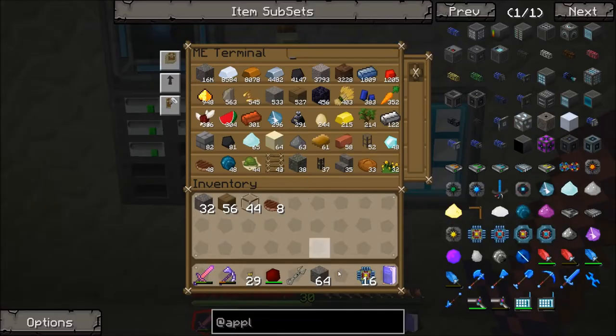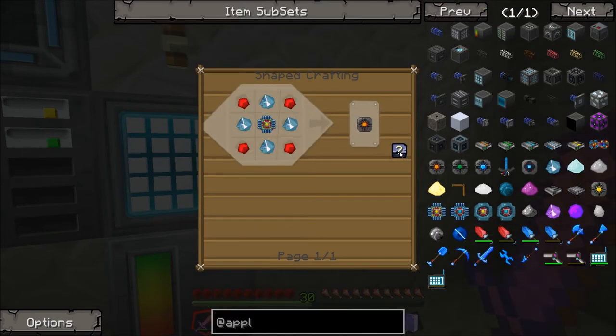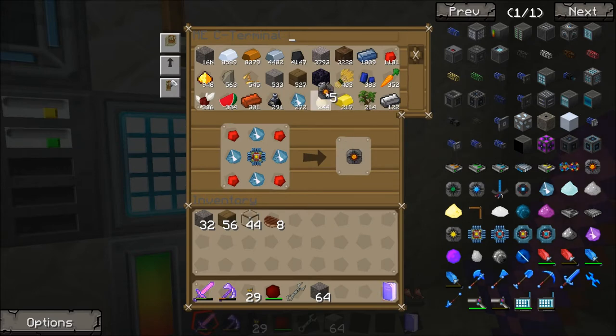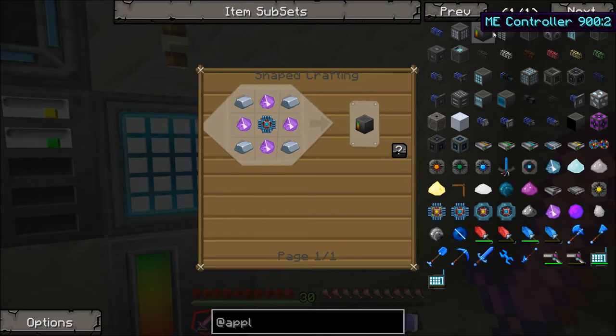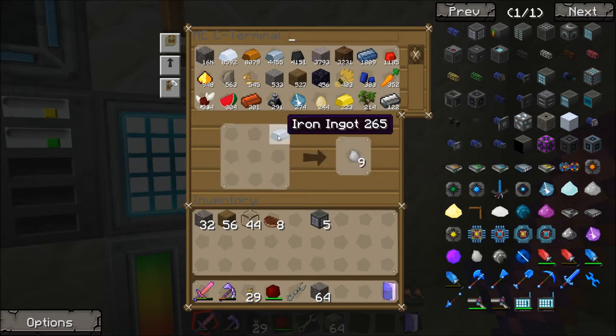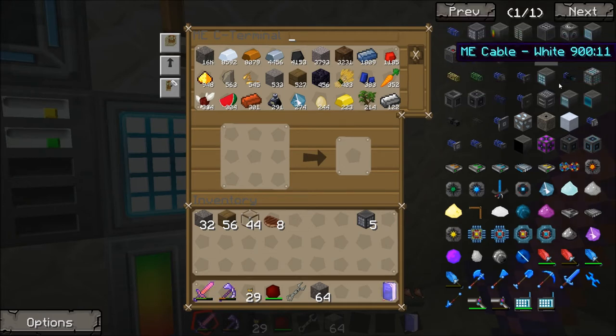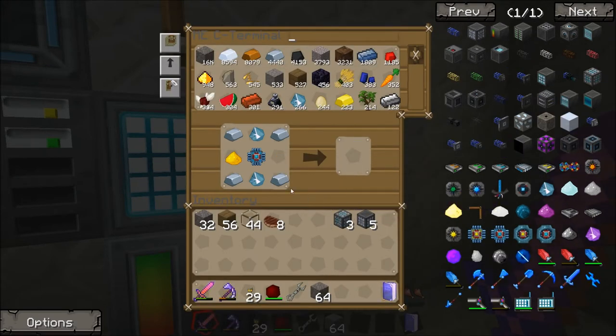There was a little flicker of the lights - I don't like that. I need five storage cells and I should be able to make pattern providers. I need to make those thingies first. There we are, one more pattern provider - done! Pattern providers all done. Now we're going to need three crafting CPUs - that's not too bad. There we go, all done. We're going to need to go to the nether, Joe - get more glowstone.